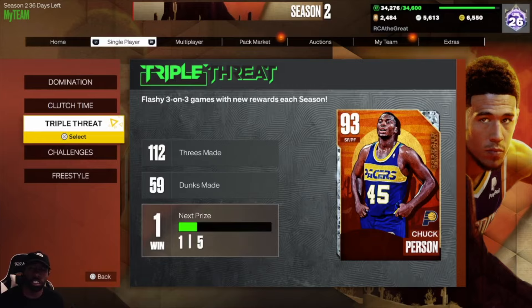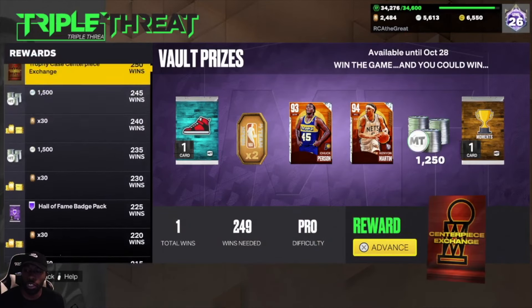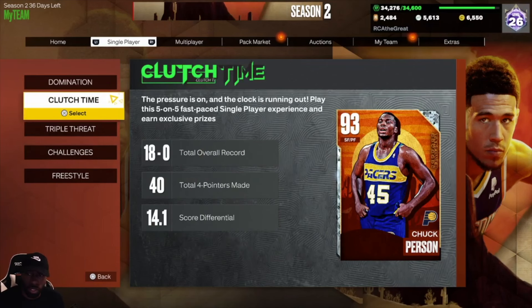First thing we're going to talk about is Triple Threat Offline. If you want a Hall of Fame badge from Triple Threat Offline, you can get one by winning 225 games. That is a lot, but you can pace yourself and get towards it. You will get a Hall of Fame badge, but it's going to be a random number generated badge — so you're at the whim of what badge you get. It could be great like Quick First Step, or it could be something like Hall of Fame Postman or Technician.